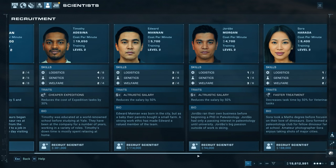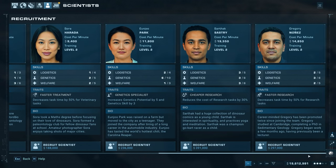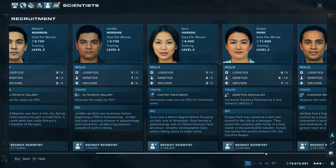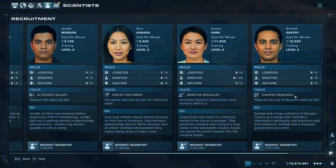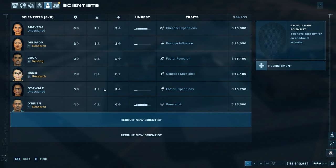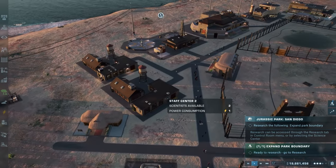We have a cheaper expeditions scientist, a welfare specialist - that's going to be great. We had a logistics specialist before but it must have been cycled out. We have a genetic specialist right here, and another genetic specialist. If we ever need high genetics or high welfare, these seem like great people to hire. Then there's the cheaper research guy - three, three, and three on logistics, welfare, and genetics. Should we hire him or a specialist?